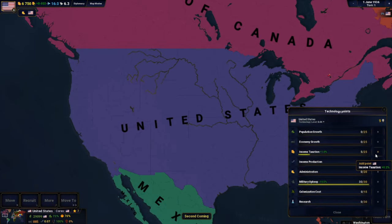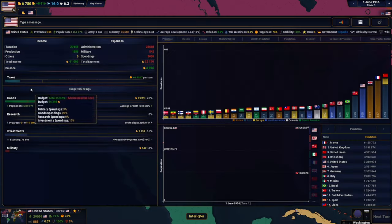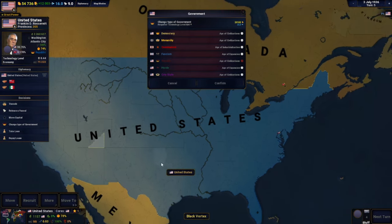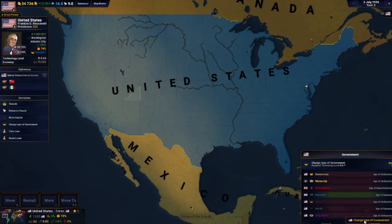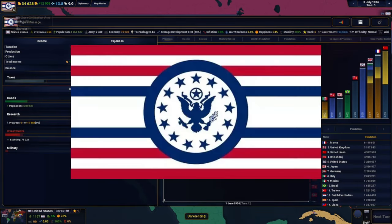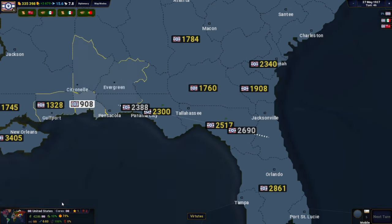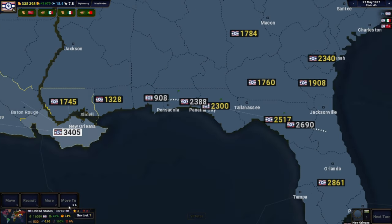To change your ideology in Age of History 2, all you need is a little bit of money and some other stuff. Once you've got that all sorted, you can change your ideology. And so, in 1936, fascist America was born. We even got a cool new flag now. And I decided to, right off the bat, get started with the expansion. I would first be invading Mexico, because, screw it, why not?